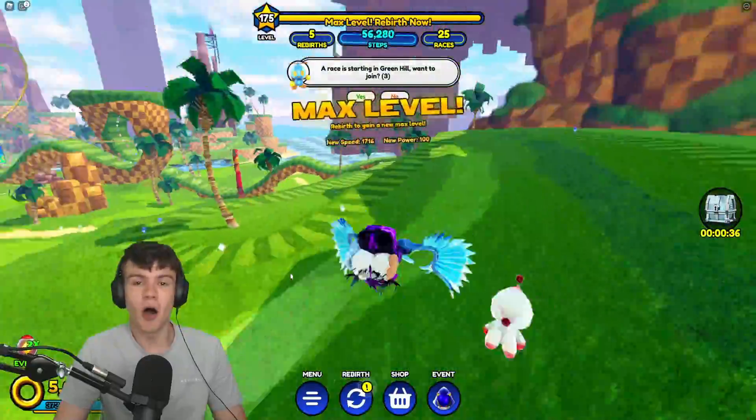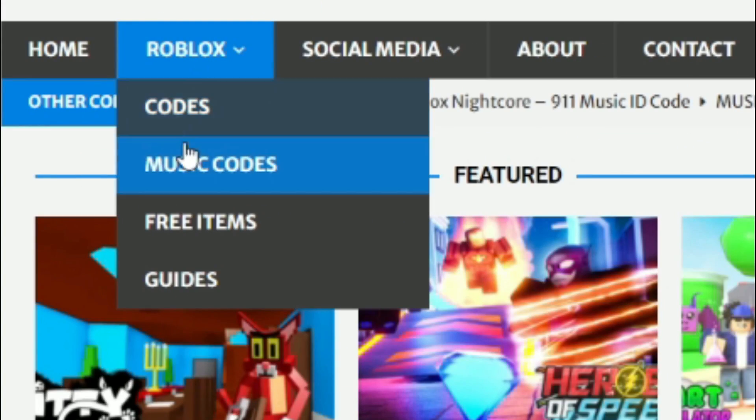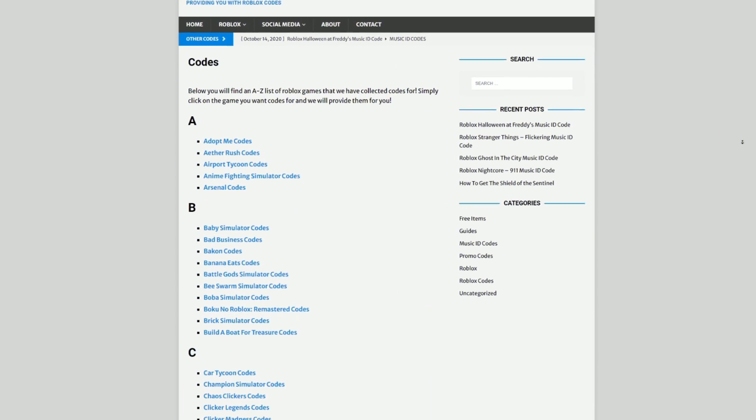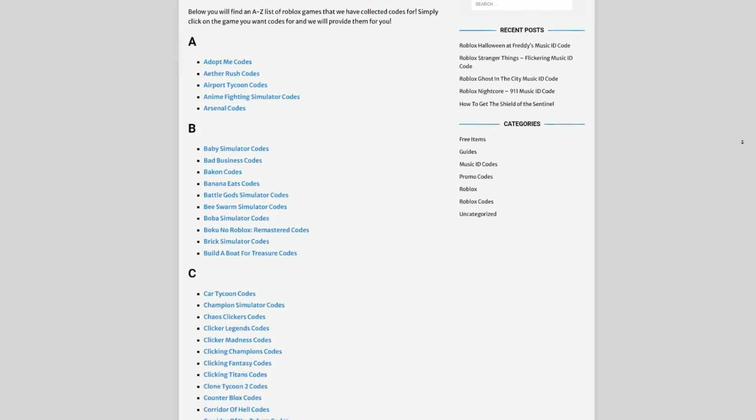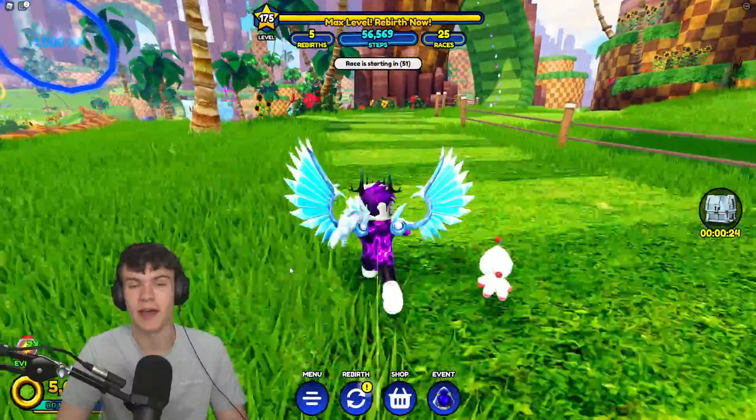But before I start, I need to tell you a little bit about rblxcodes.com, which is my own Roblox code website where you can find game codes, music codes, and guides. There is tons of stuff in there - we cover codes for over 300 Roblox games, so if you need the code for a game it will be there.